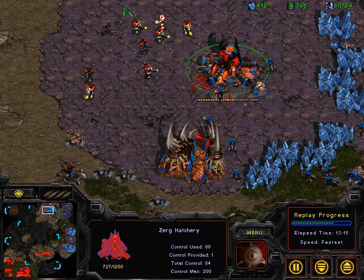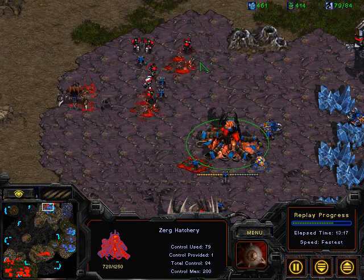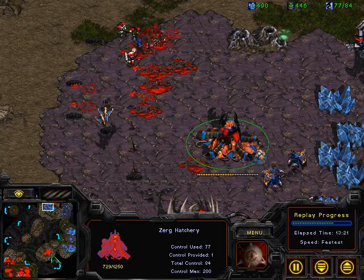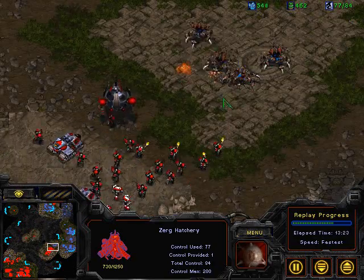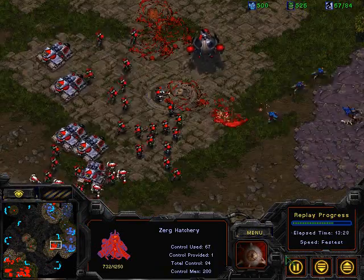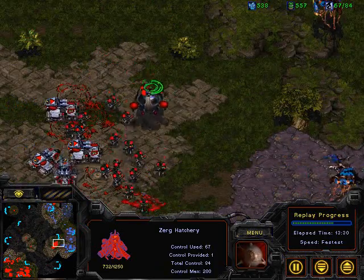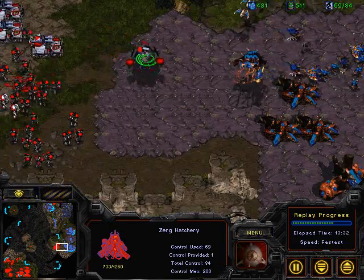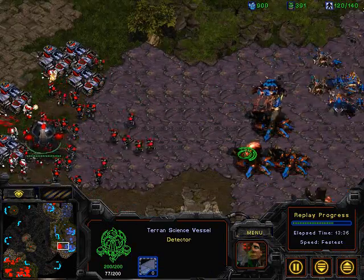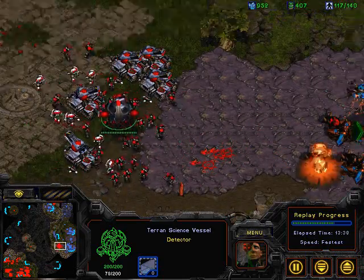A nice dropship coming in — goodbye little marines. And now here comes the push. Having drawn most of Moe's forces up north, he's going to be able to set himself up quite easily in this position. He's got to be careful with that science vessel — scourge coming in there, but he pulled it back just in time.